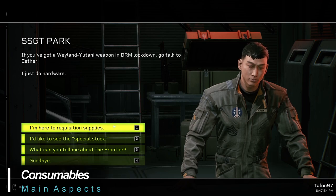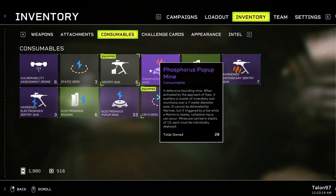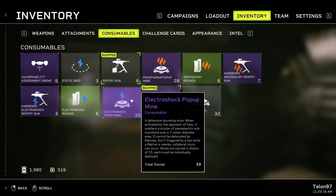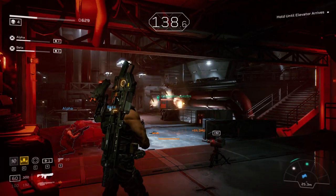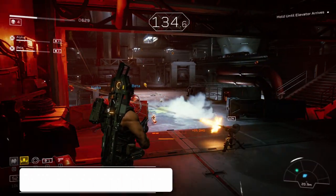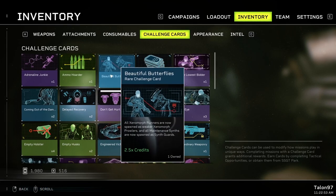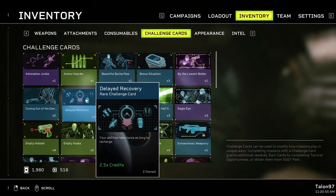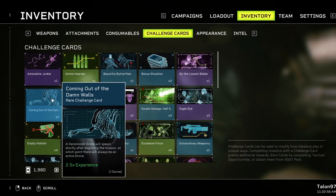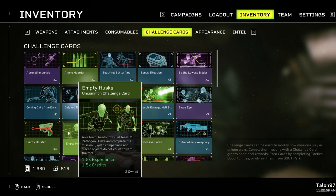Consumables are items that can be used during combat operations and can be found during gameplay or purchased aboard the Endeavor. These include items such as incendiary ammunition, sentry guns, and anti-personnel mines. Challenge cards are a way of spicing up the game — most cards will inhibit the fireteam in one fashion or another in exchange for an increased completion bonus, while some cards will make your weapons more powerful or grant you more health, but in return negate any bonuses.